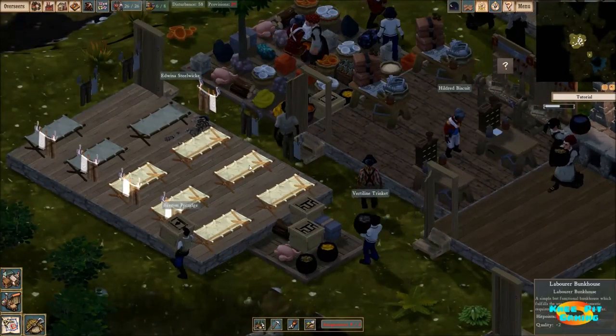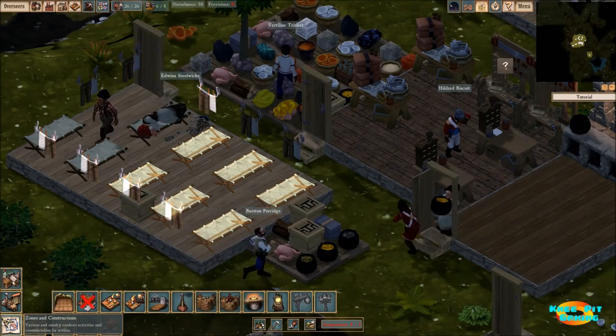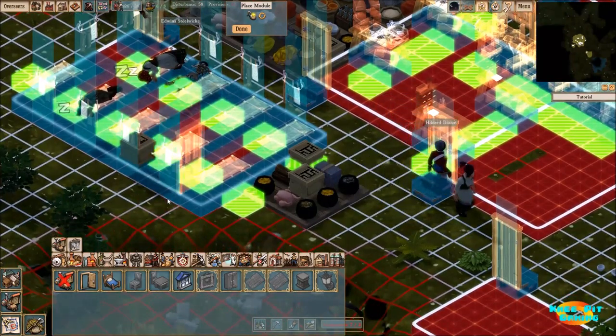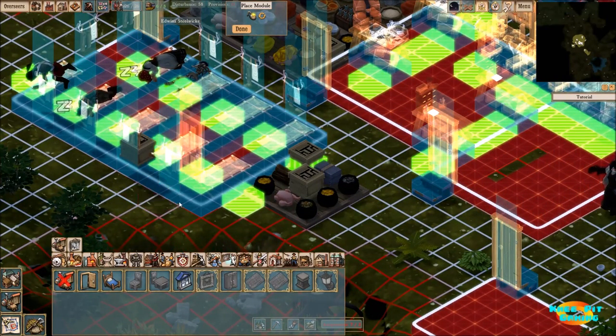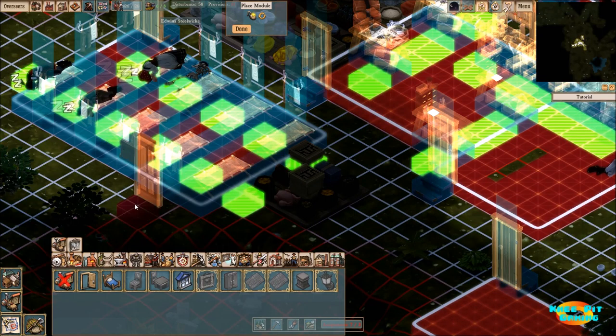One thing I've noticed is these cots never get put in. I thought I would try something out — let's go for a module and try to put a door over here. Maybe the door is simply too far away from them.